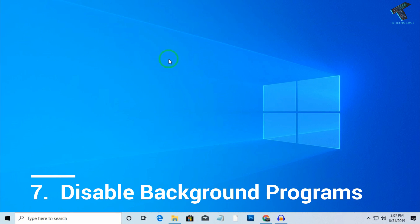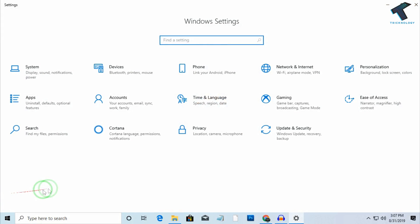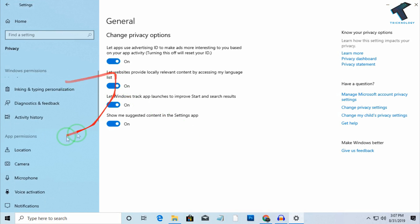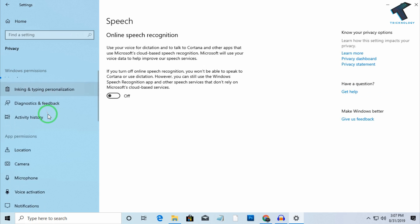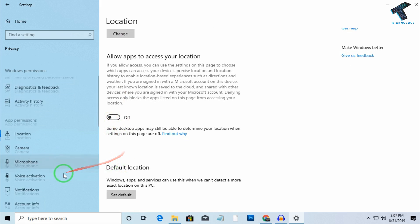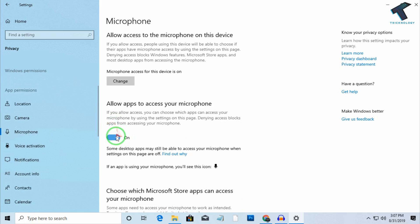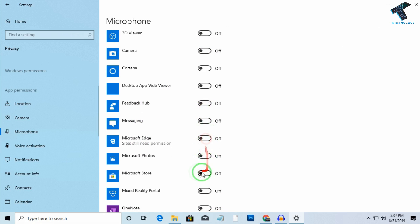The next step is disable unnecessary options in Windows 10. Go to Start menu, click Settings, then click on Privacy. Under the General tab, disable all the options there. Also disable Speech, turn off Location, turn off Camera, and disable Microphone access for apps you are not using on your computer.